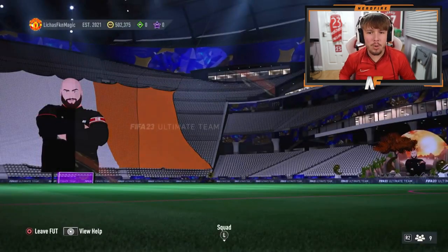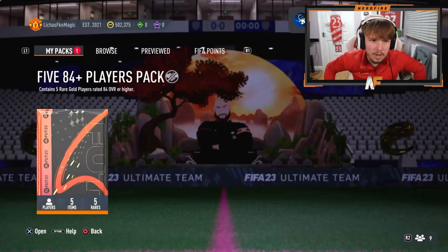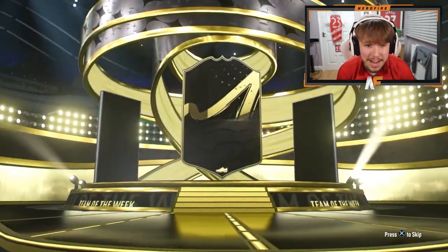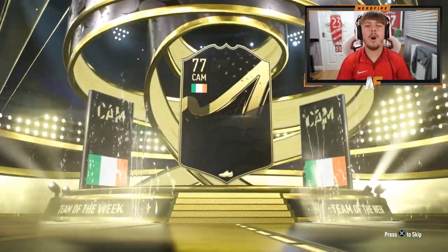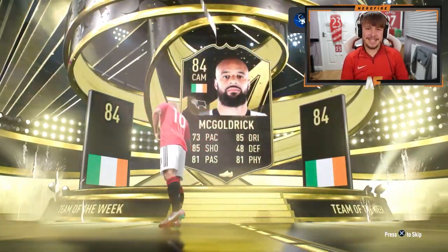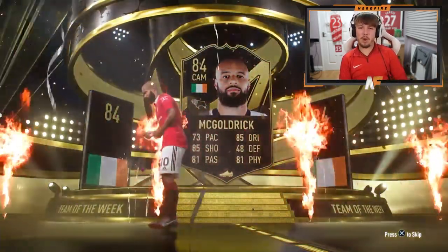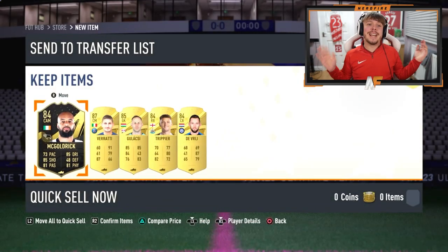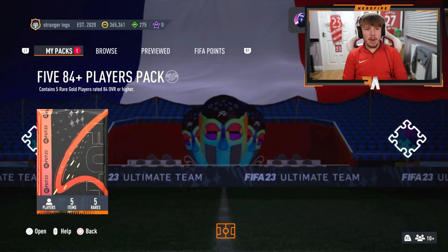Shout out to Ryan McGuire — he's got the 84 plus times five pack. Future stars from this, please. It's an in-form: Rafinha again. We'll take Rafinha. Ireland — McGoldrick, 84 McGoldrick. Can we get a gold walkout behind him? We do get Verratti at least. That kind of saves him.